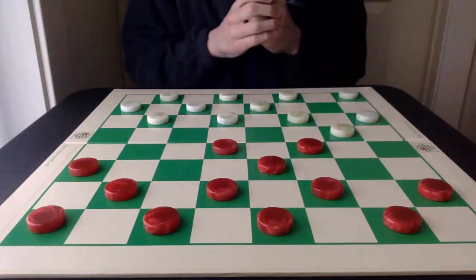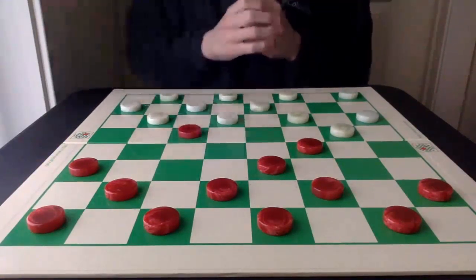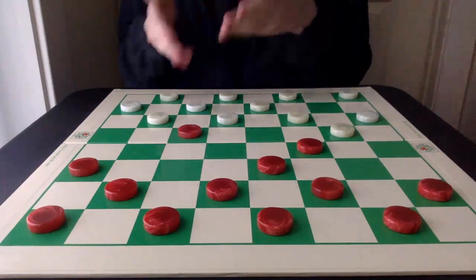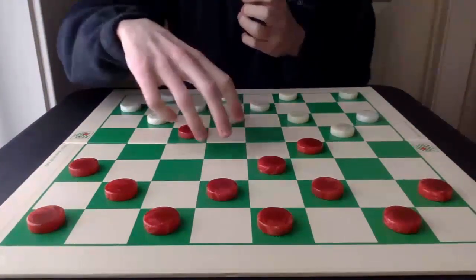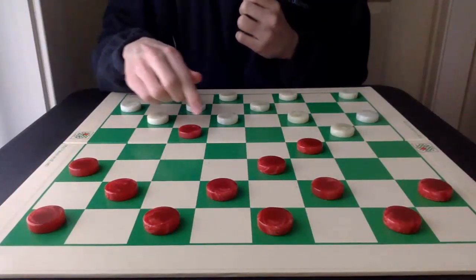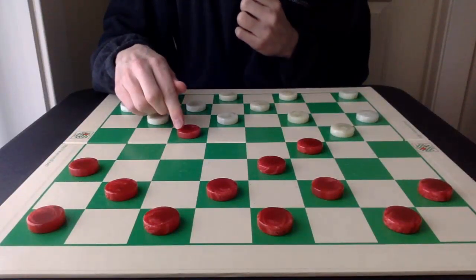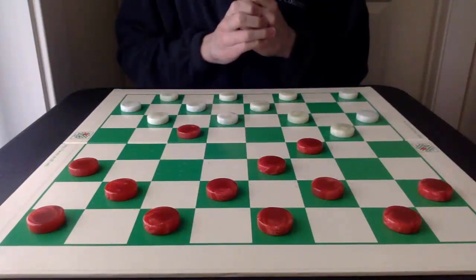The variation I'm going to talk about today is this 15-19 strike, planting a piece on 19 and taking control of the center of the opening. I'm sure a number of you have either played this attack or have played against it, and I'm going to talk through some key variations in this video.